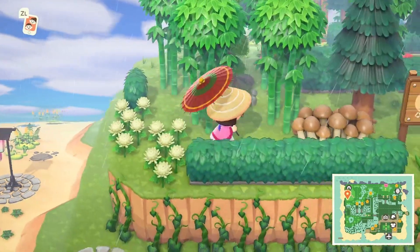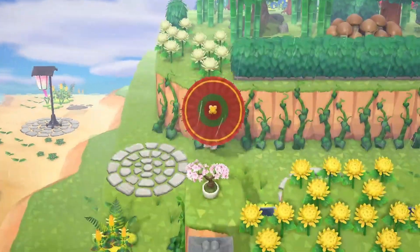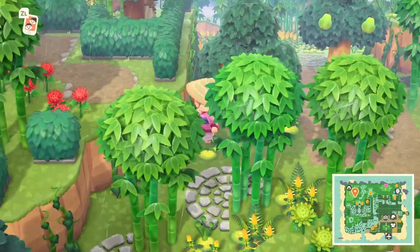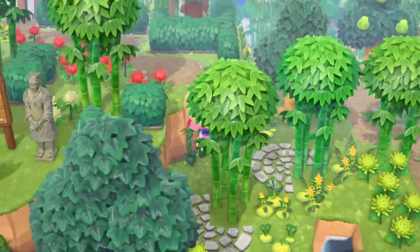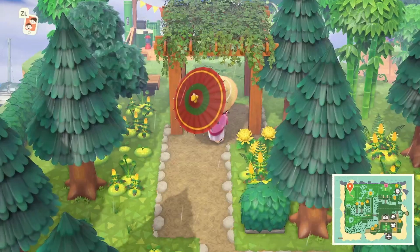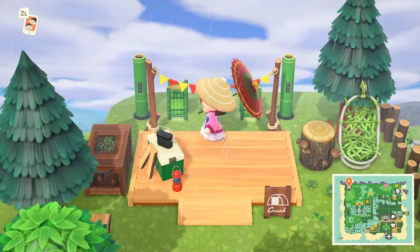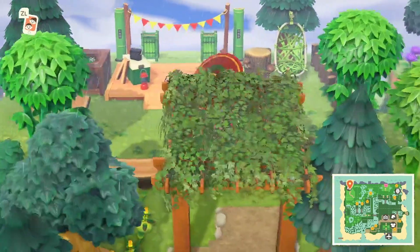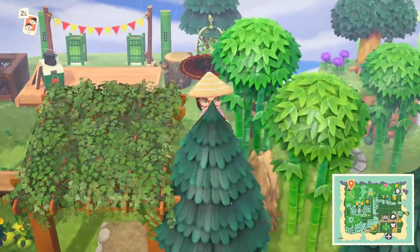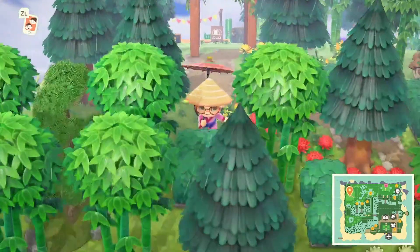Absolutely gorgeous. Let's try the other side — follow the path and maybe I'll have some success. Oh, this is lovely! The glowing moss as well, it works so well. Beautiful, stunning. I love that chair as well, and the little touches of the vine stools. This is so peaceful to walk around.